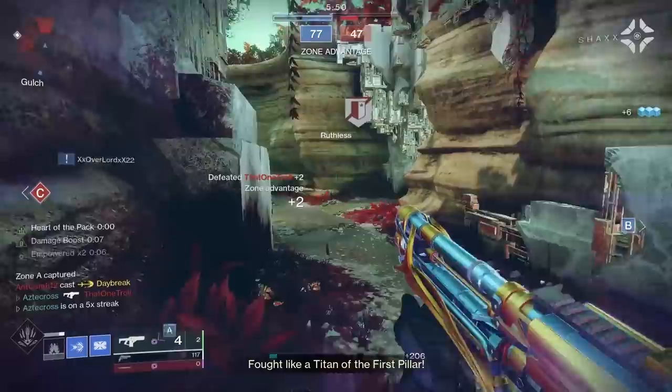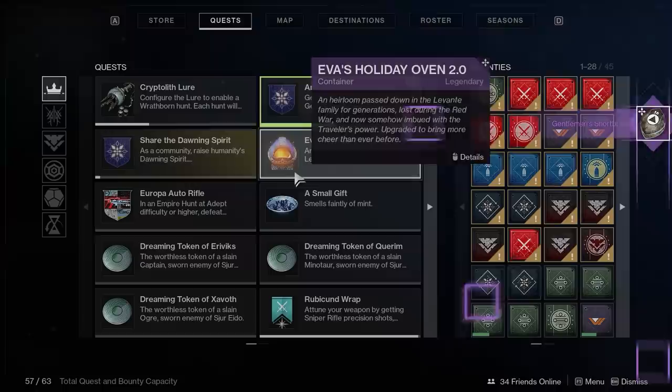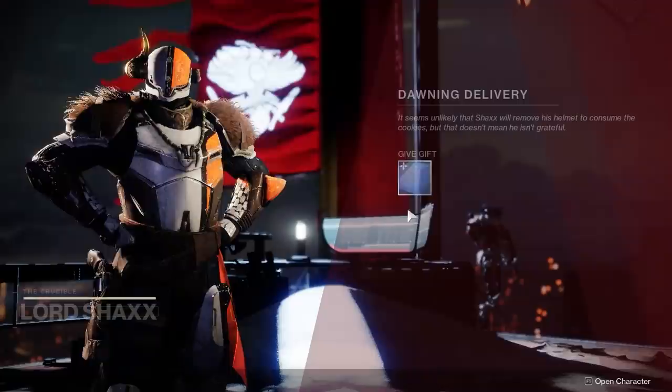All these weapons we will be reviewing, but just to answer the questions for those wondering how they can even begin earning these rewards — essentially baking cookies and handing them to the specific NPC that likes that particular cookie.